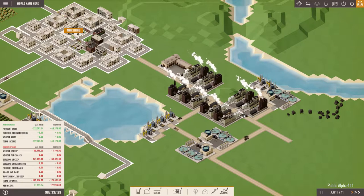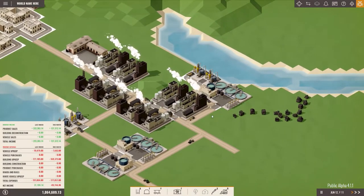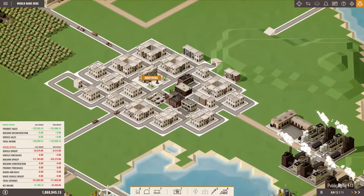Hello everyone and welcome back to Rise of Industry. I am Obi Van Nam and in today's episode we are going to expand our little empire towards the road of orange juice production.